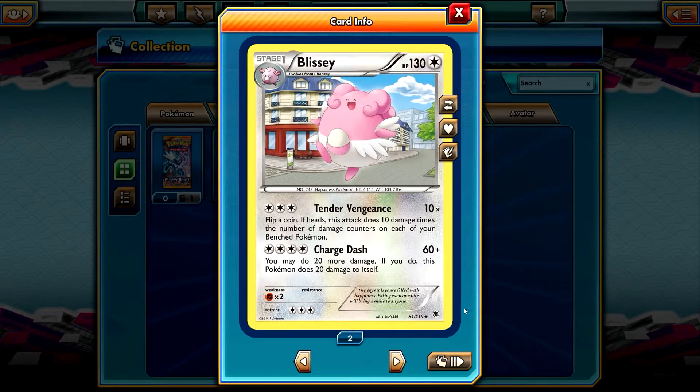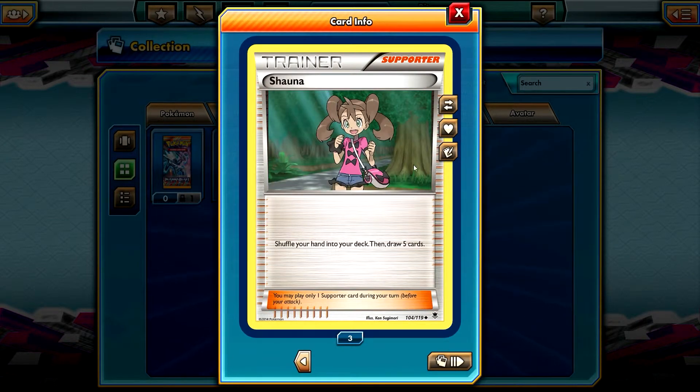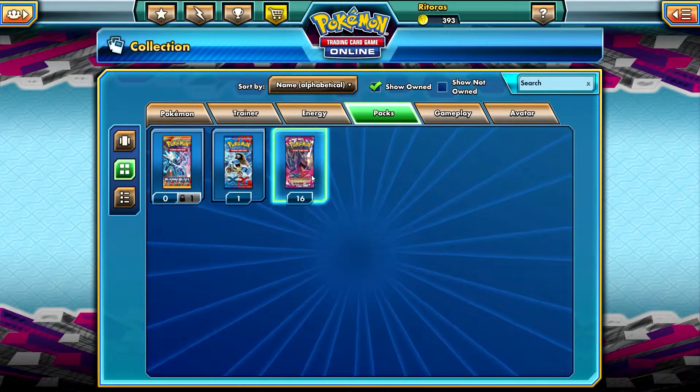Gliscor is our rare non-holo rare. Running out of luck — and Crushing Hammer, Professor Sycamore, and Sona. Not impressive. One more pack left.